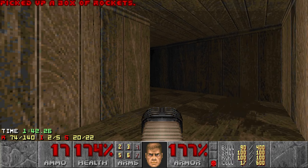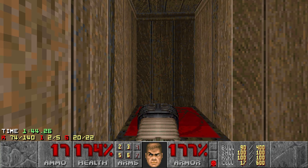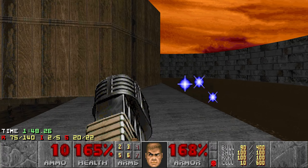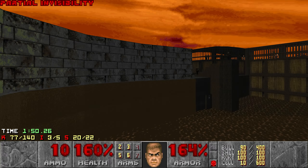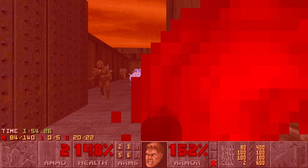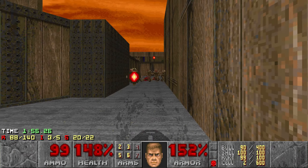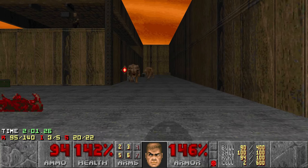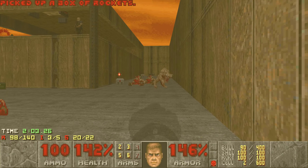And then I want to leave through here, because this leads you back to the beginning. We need three more items. One of them is actually kind of useful — it's this Partial Invisibility. Do I want to use the Rocket Launcher here for some kills? Sure. Let's also collect this Chaingun, because why not?